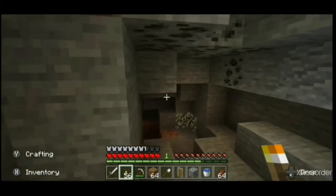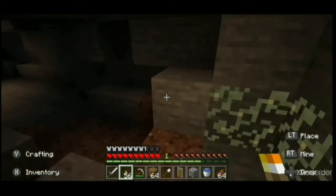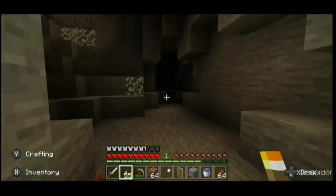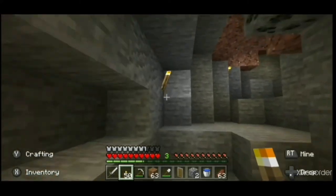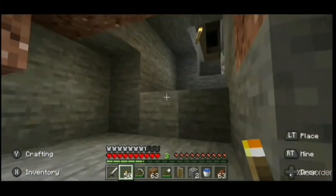When exploring caves it's a good idea to place torches on the same side when you're going deeper into the cave — I favor the right side but left works too. That way when I want to find my way out of the cave I just follow the torches that are on my left, as I know they lead to the exit.